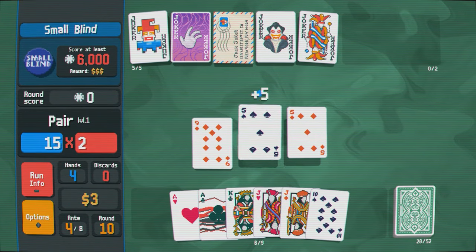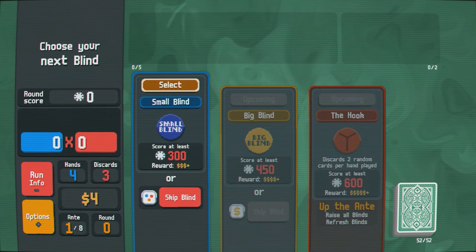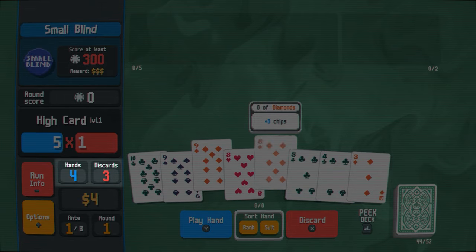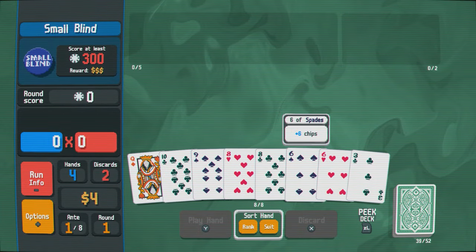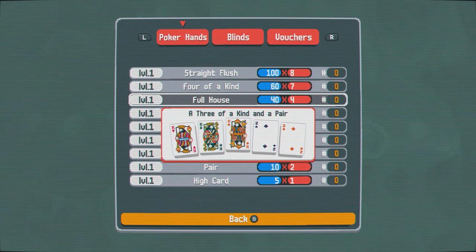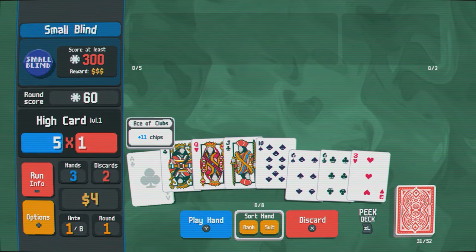Calling Balatro a poker game would be disingenuous — you don't even play against other opponents. It's actually a poker-inspired roguelike deck builder. Over a series of rounds, you're tasked with playing the best possible hand to score a minimum number of chips to advance to the next round. You begin with a standard 52-card deck and only draw four hands with limited discards to fulfill this score criteria. The most prominent poker element is learning how to assemble various types of hands, such as a flush, straight, or full house. A helpful glossary illustrating what each hand looks like and their score values is just a button click away, and this accessible reference allowed me to memorize poker hands for the first time, expediting my enjoyment of Balatro.